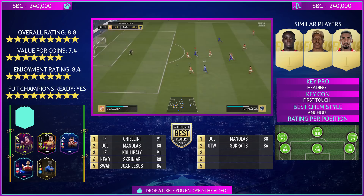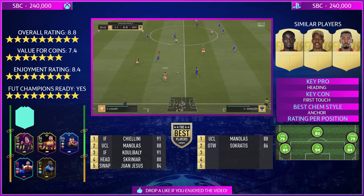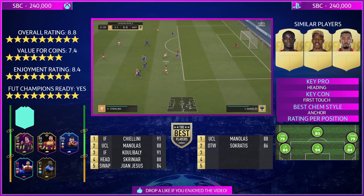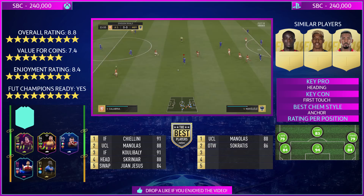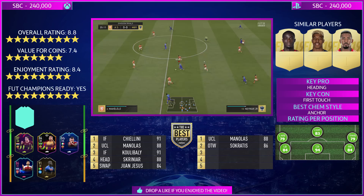In terms of value for coins, I'm giving it a 7.4 — the card itself is overpriced at 240k, however the packs you get back (a 50k pack and two others) prop that rating up. Enjoyment rating is 8.4, because it's hard to get enjoyment out of centre-backs, but when they mop up everything, clear everything, and are great at corners, you'd enjoy it. In terms of FUT Champs readiness, he's getting a 9 out of 10 — not 10, because there are loads of better centre-backs on this game; even normal Varane and Sergio Ramos are rated higher.